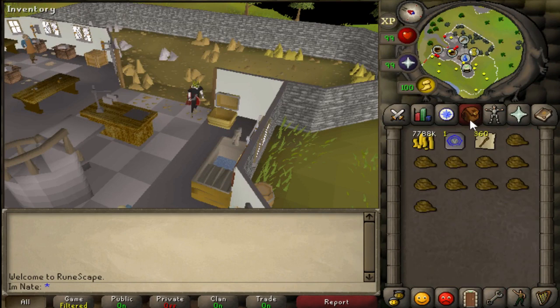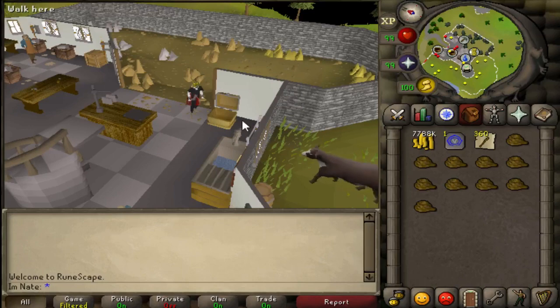Shift drop — you click that and it's turned on, and then you just hold shift and whatever you click will drop, if you're not DC'ing.